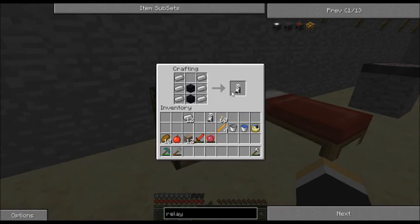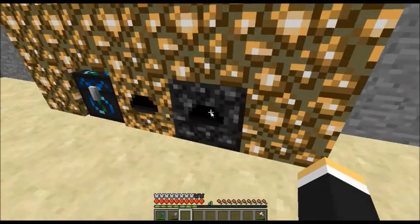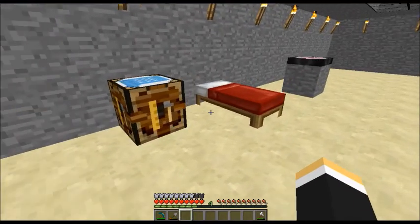Longfall boots — two of them. You put two side by side and now you have longfall boots. What longfall boots does... I am less armored. It does not protect you at all, unfortunately. However...